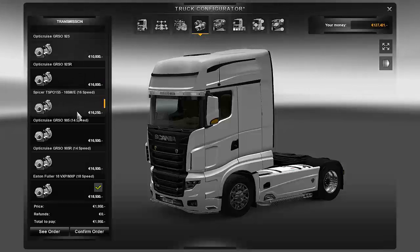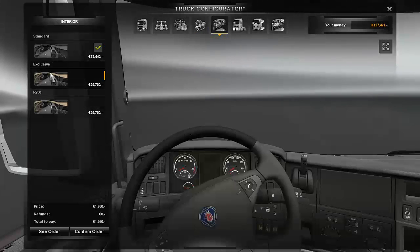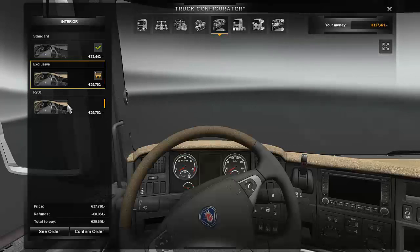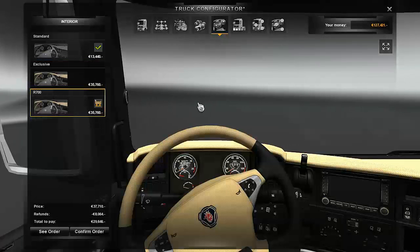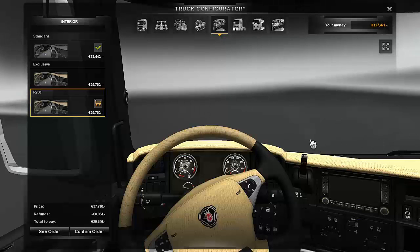There is a multitude of transmissions. The interiors are just standard, exclusive, R700. And there's no left side — no English side — which kind of sucks.